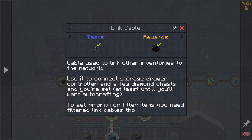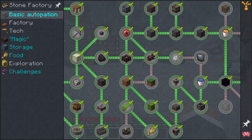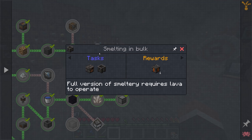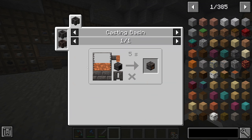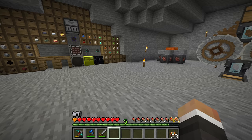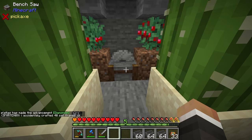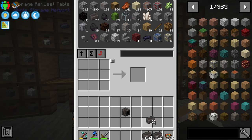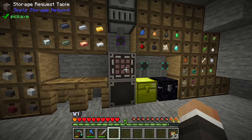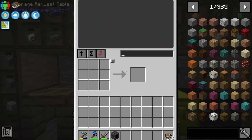Now that the backpack is taken care of, before we start on the ore processing system, I think it's time we make an actual Tinker's smeltery. The smeltery controller is made in the casting basin with four ingots of molten copper and a seared heater. The seared heater is fairly easy — eight seared bricks. We can grab some seared stone and craft those down into seared brick in the crafting table.